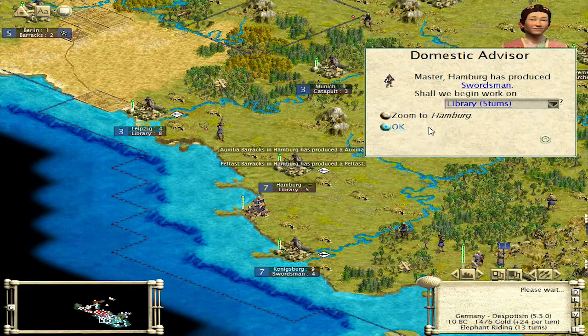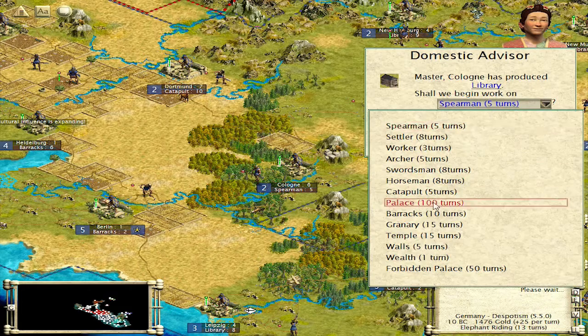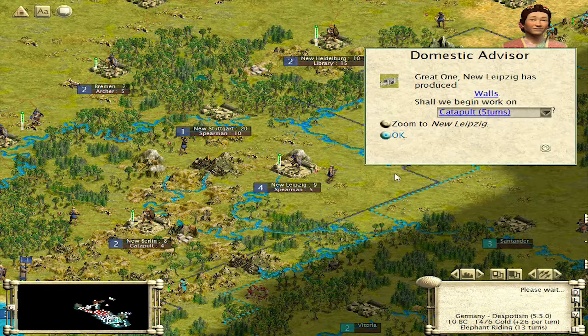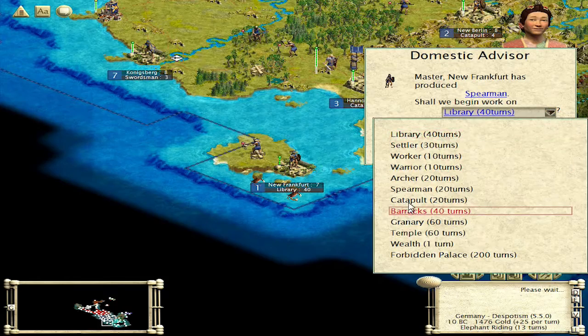You've finished a swordsman. I'm going to take the five turns and build a library right now — we need to get that tech ahead. You are going to go with a barracks — actually, let's build a catapult. This city's going to build some catapults. Walls are done — catapults. Spearman's finished in here — catapults.